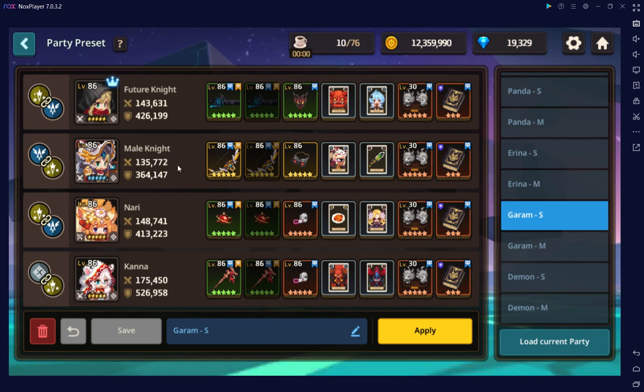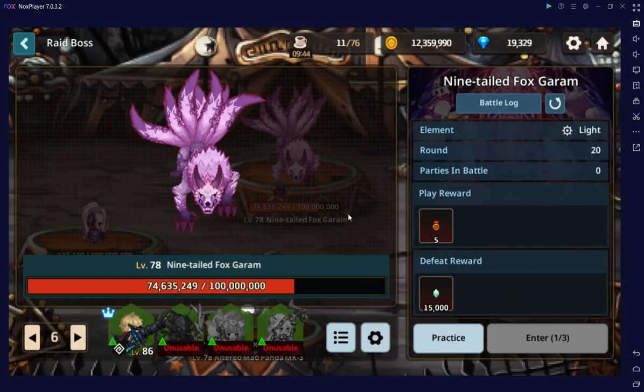Male Knight is going to do a little bit more damage than Nari, so we've stacked Male Knight up as much as possible. Future Knight is going to do all the specials, and now with that special buff that Future Knight has, it's actually worthwhile to put special or skill damage cards on Future Knight.